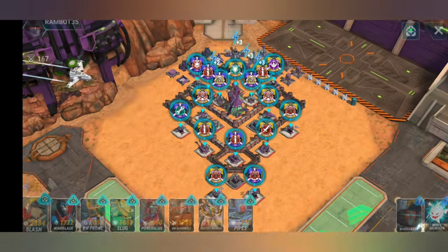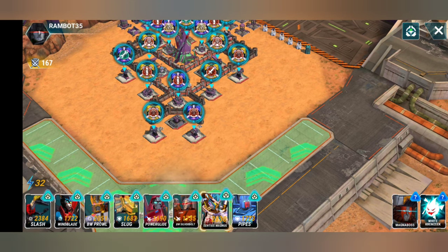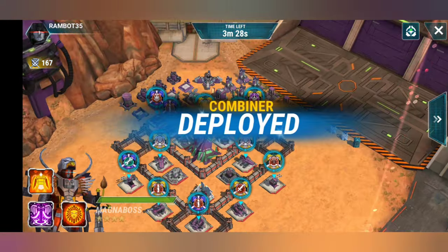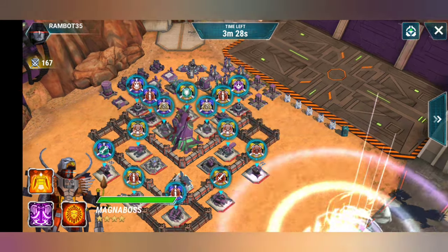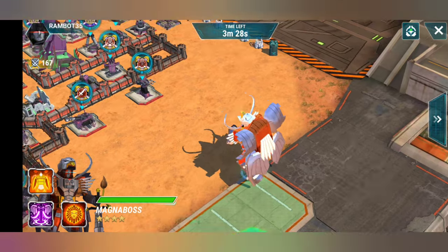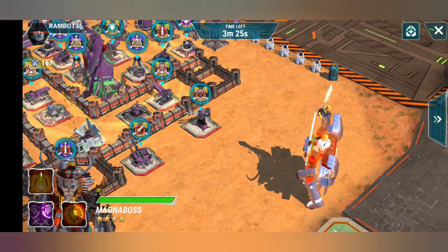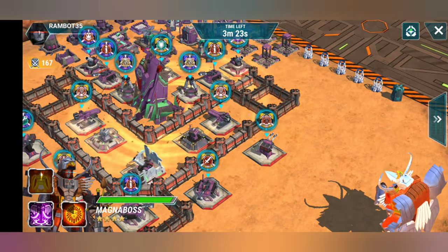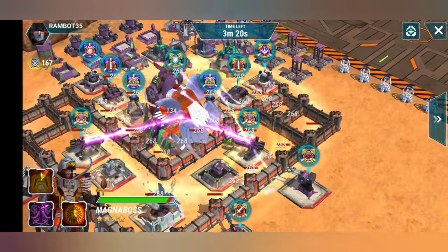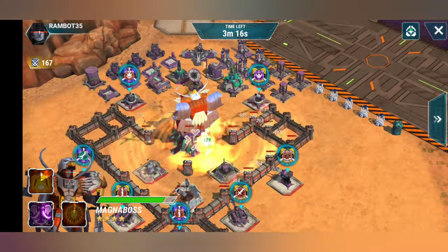I'm gonna let Sentias get some XP, throw him out, and then unleash Magna Boss. That HQ is easily within Magna Boss's range, so this is gonna go extremely well. We're just gonna throw the four-star ability — the Feather Tornado — and then from there we're just gonna leap to the HQ and let Magna Boss have a field day.